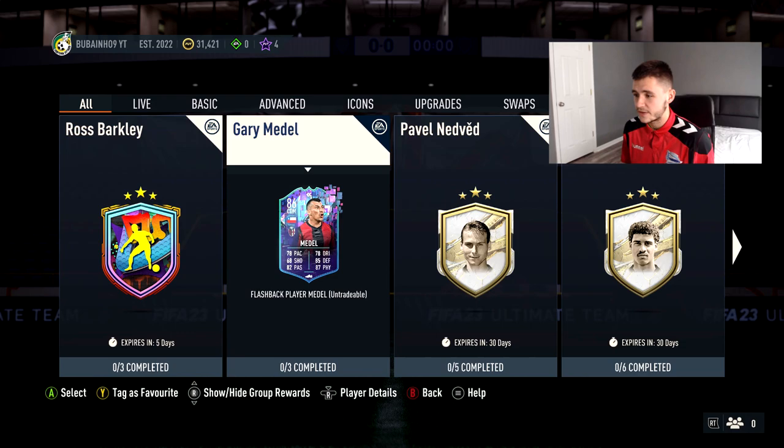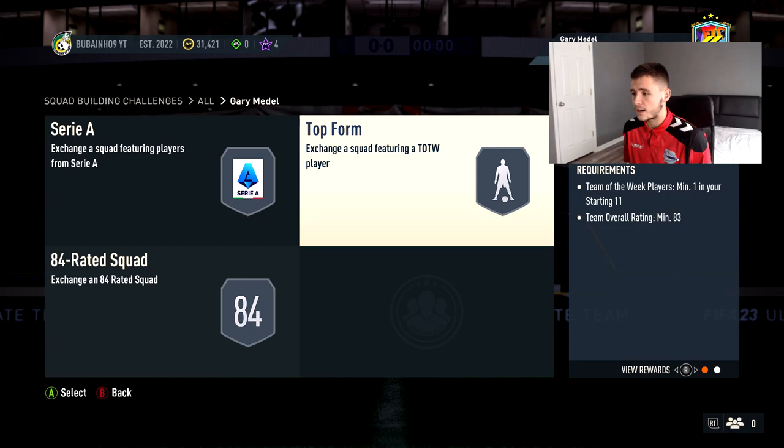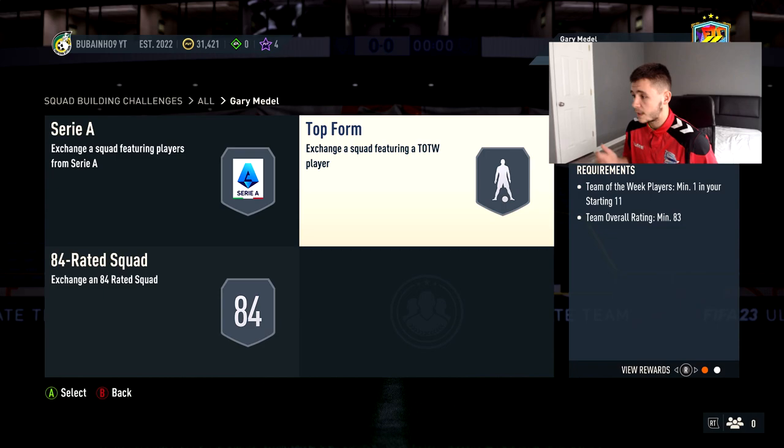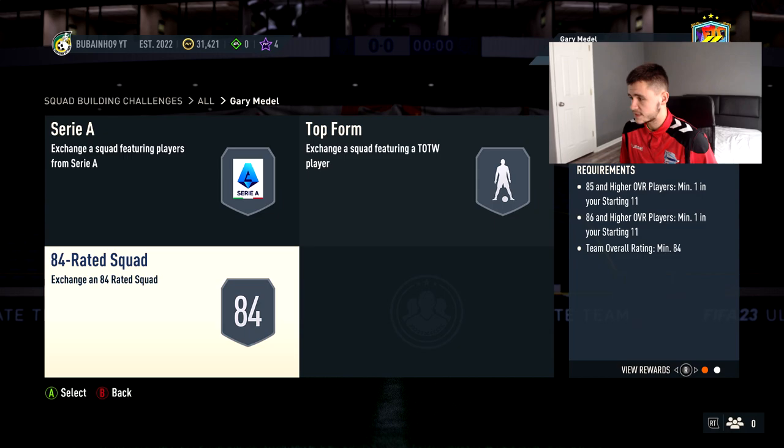86-rated center defensive mid Gary Medel looks like a pretty decent card. We have three requirements for this one: Serie A, Top Form, and an 84-rated team. The Serie A one requires an 82 overall team with a minimum of one Serie A player and a minimum of two 84-rated players. Top Form requires a minimum of one in-form with an 83-rated team, and then the 84-rated team obviously requires an 84-rated team with a minimum of one 85 and one 86-rated card.